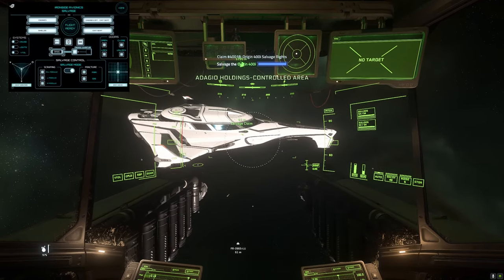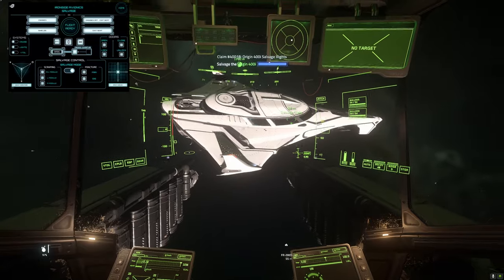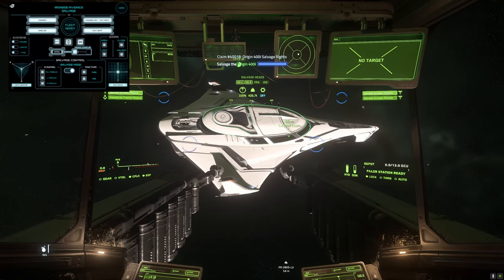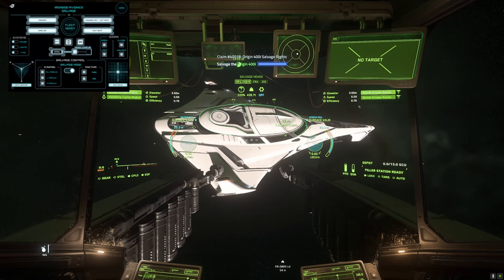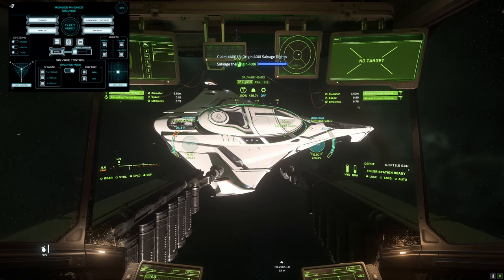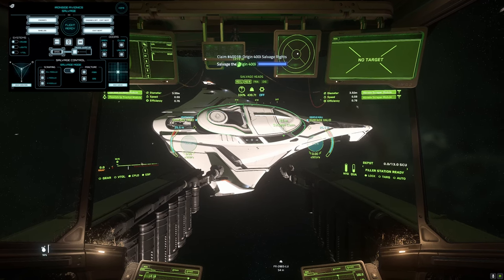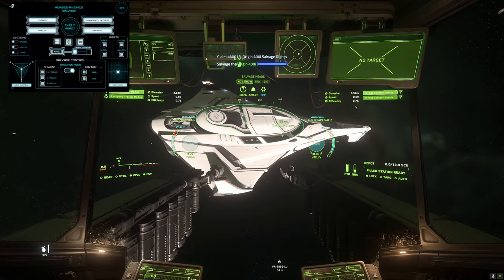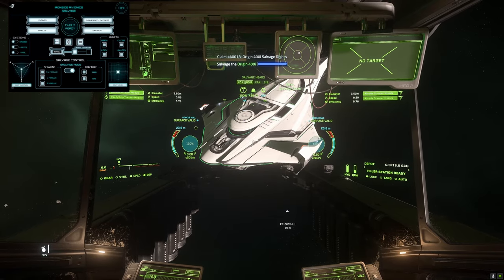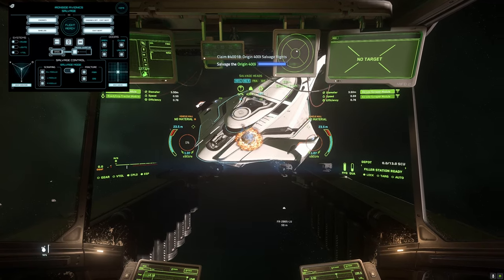There we go — I've got my salvage control down at the bottom. I find it easier than using all the double hotkeys you have to use in Star Citizen, which can be very annoying. So there's the salvage mode. It started in hull scraping and as you can see on the left, we can access both the right and left modules at the same time, or each individually. Over on the right-hand side we have the fracturing mode, which we won't be using today — hopefully self-explanatory. Let's get started.